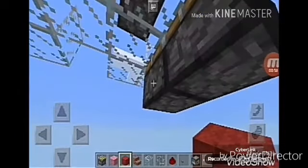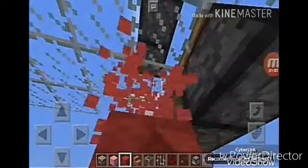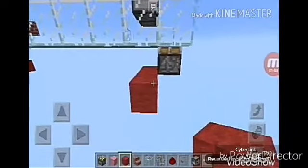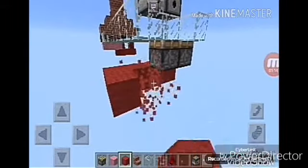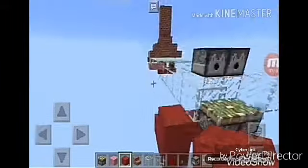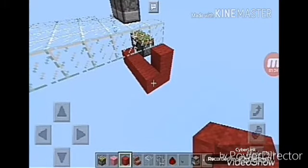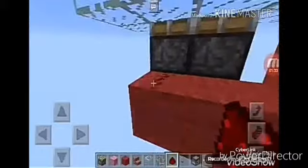Now we have to connect the sticky piston. To do this we have to place some blocks in here. You have to copy this for making this project — just see it for a moment. And now we have to place some redstone in here and connect the sticky piston.